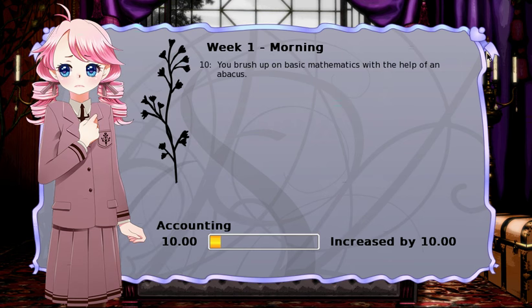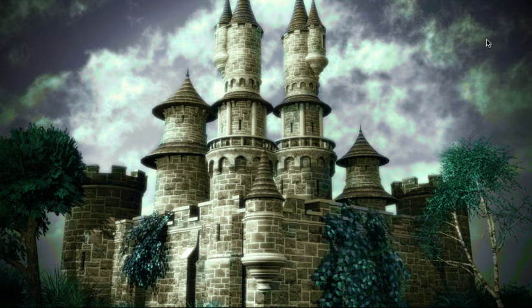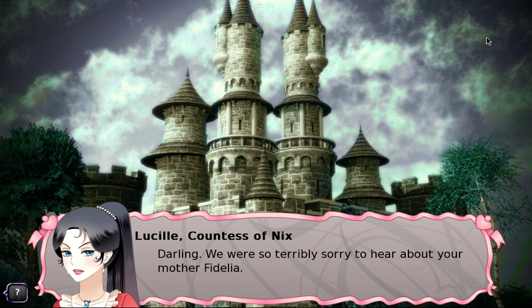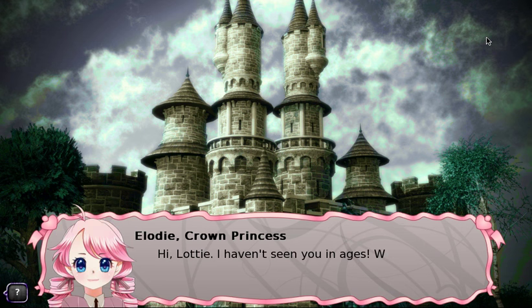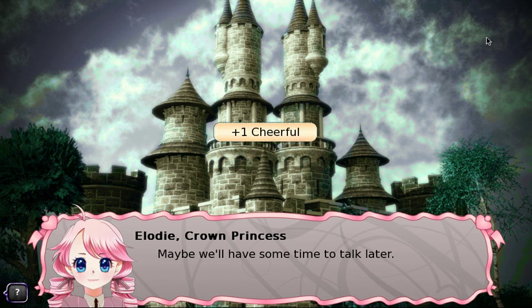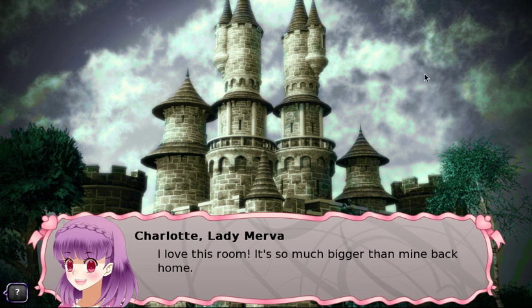We brush up on basic mathematics and study manipulation of larger quantities through direct calculations. Then our cousins arrive — Lucille, Countess of Nix; Laurent, Duke of Mirba; and Charlotte. We're going to go visit Charlotte and Lady Mirba. Charlotte says it's awful that the only time she gets to see us is when something like this happens.